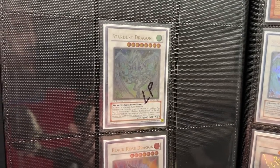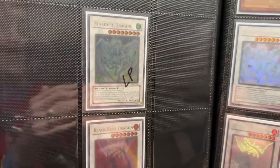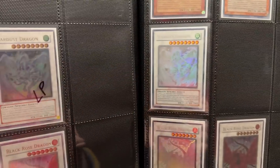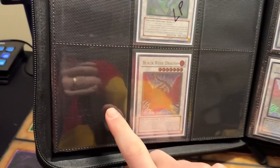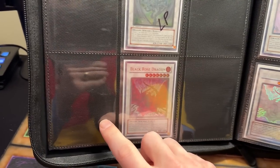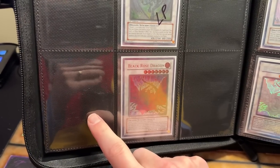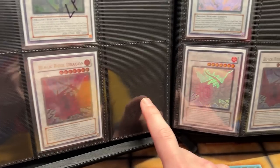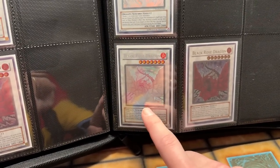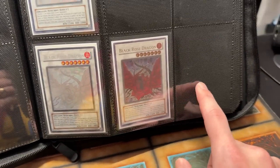We have the Light Play Ultimate Rare — I thought I had a Near Mint one of those, I might have sold it actually. I probably should have put it in my binder. Don't have the Ghost Rare First Edition. Don't have the Ultras — we need the Ultra First Edition as well. Then the Black Rose — I used to have the First Edition. I had the PSA 10 but I sold it. Don't have the Ultra Rare here. We have the Ghost Rare Black Rose — I think it actually is Near Mint. Then we have the Ultimate Rare, and we're missing the Ultra.